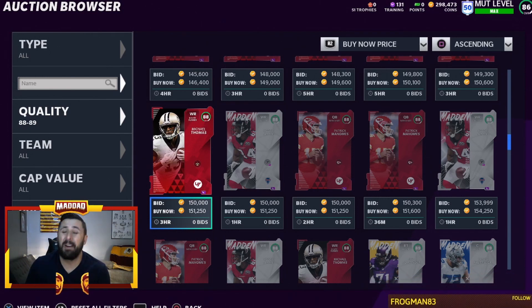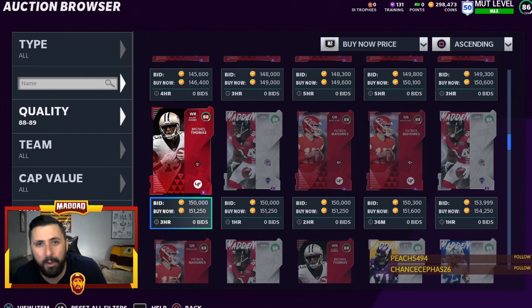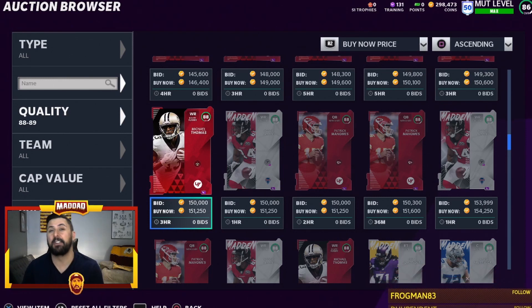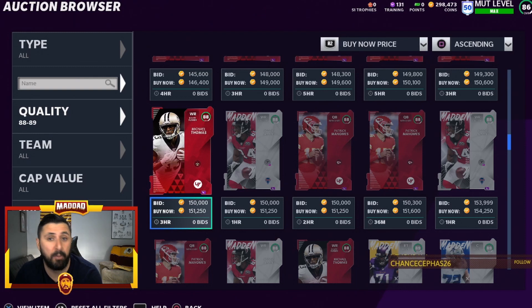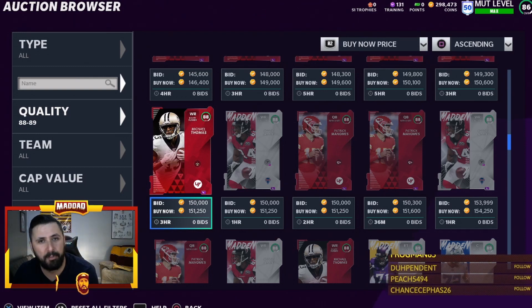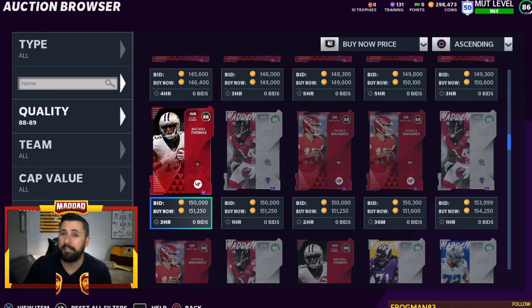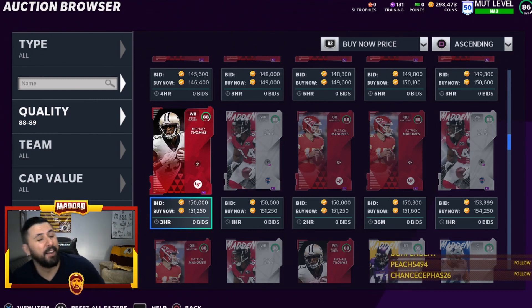Tyreek Hill plays a little differently this year — he's always been about speed with that 90 speed rating, but his catching seems so much better. His spectacular catch, his catch over the middle, and once he gets the ball he takes off. He feels like the best receiver in the game so far. Compared to Andre Johnson and Keenan McCardell, Tyreek just blows them out with speed and route running. He can also return punts, so you don't have to chase Dante Hall.